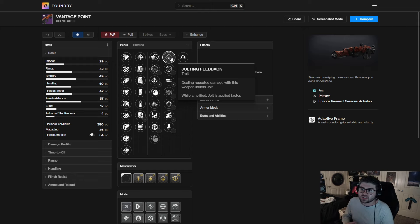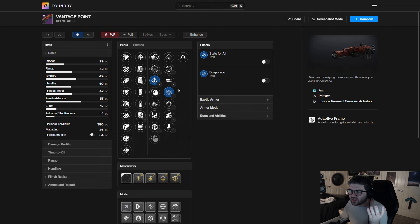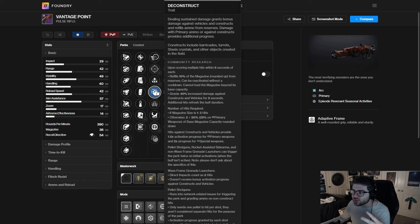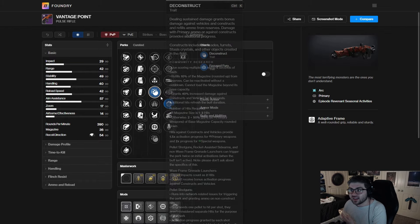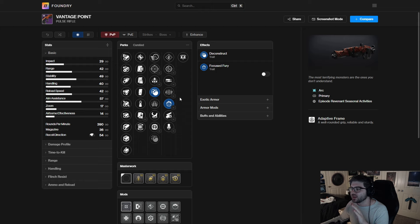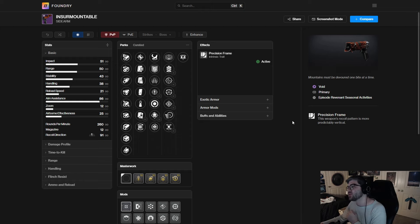In lower-tier content Volt Shot is just always going to be better, but if you're using this in GMs, being able to apply Jolt has a lot of potential. You also have the One for All/Stats for All combo, which is always decent. Desperado for PvE is not the worst. Deconstruct to refill the magazine and do extra damage to constructs and vehicles could be fun. I think this weapon is more suited for PvP overall — it's just a solid adaptive pulse rifle.